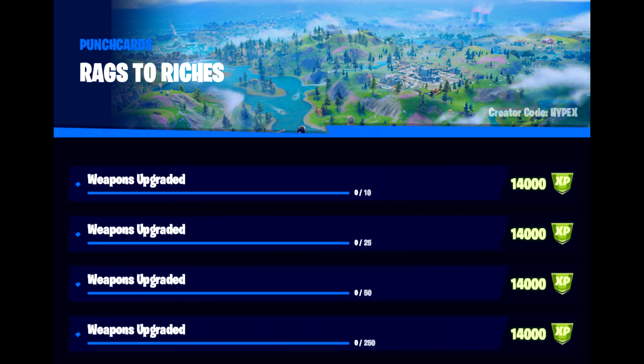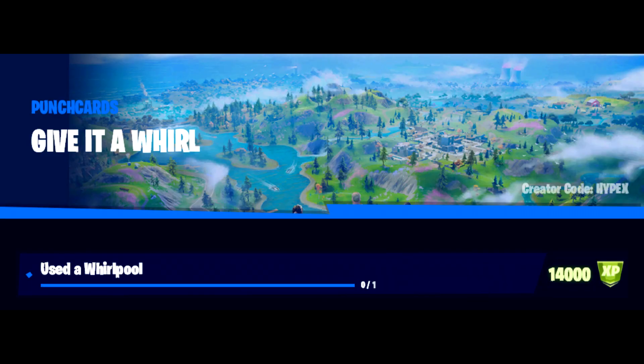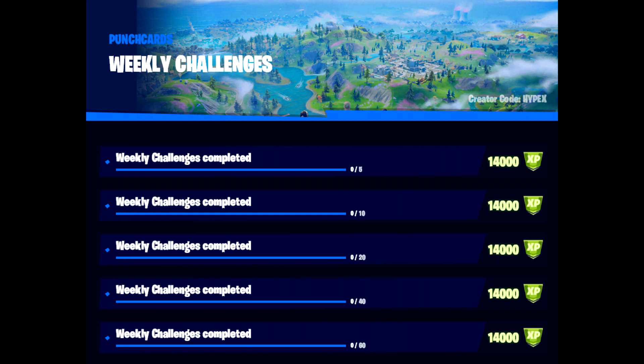We have Rags to Riches, which is weapons upgraded again, except this is by the total amount of weapons you have upgraded and goes up with each tier. The next one is Living Off the Land — foraged items gathered or consumed, things like chilies, apples, mushrooms. The best places are probably the Orchard or Weeping Woods, though with the new update there are a lot more in the new fruit boxes. We then have Give It a Whirl — use a whirlpool, only one to do. Fly towards the water, find the little swirl on the map. Then Weekly Challenges — just complete your weekly challenges.